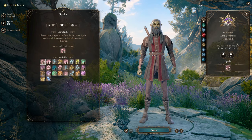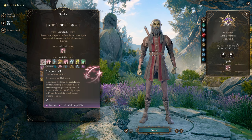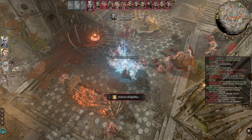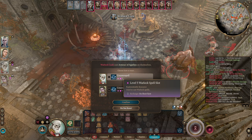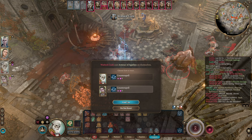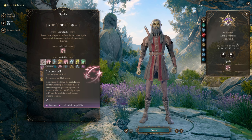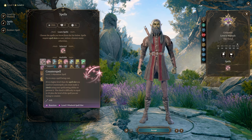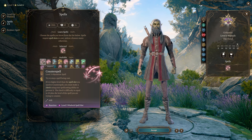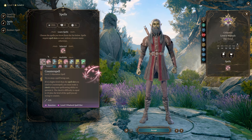You also get to choose another spell at level 6, and I'm going to take Counterspell. Counterspell is one of the most powerful spells in the game — you can use it to stop an enemy from killing you or casting a giant crowd control spell on your party. Warlocks don't have many spell slots per combat encounter, so you don't want to be the one counterspelling constantly, but you definitely want to have it available for emergencies.